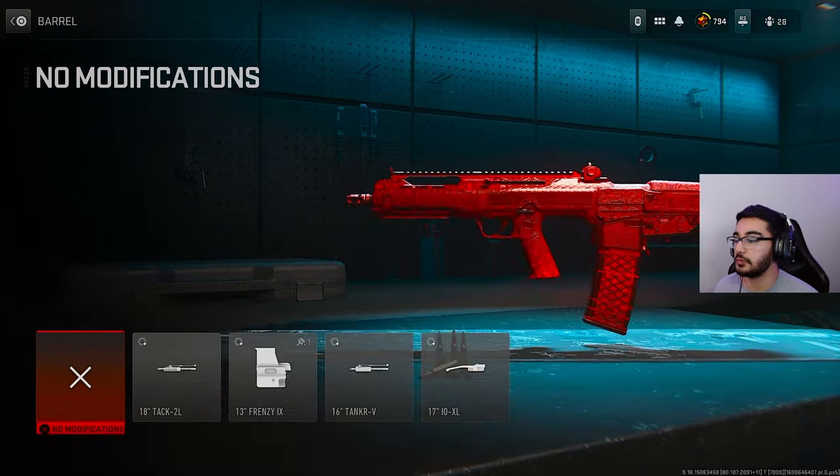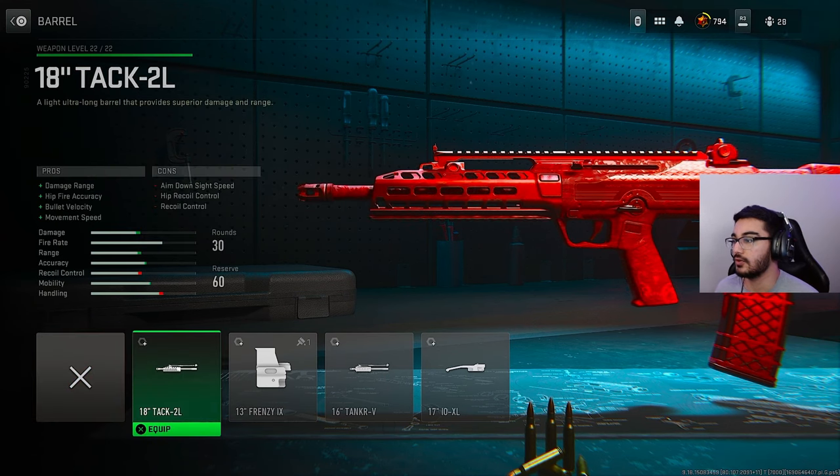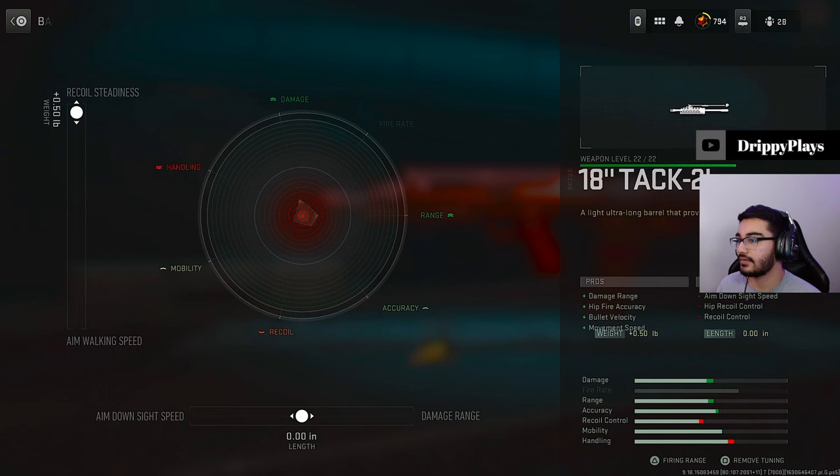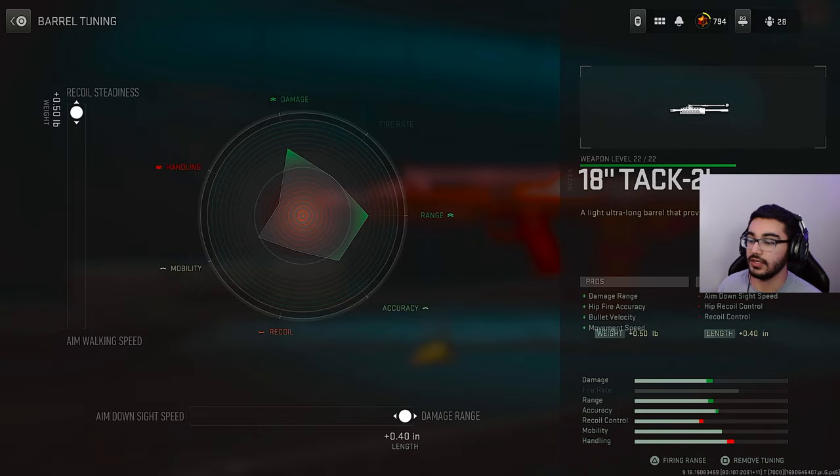For our first attachment, we're going to come up to the barrel and put on the 18-inch Track 2L barrel, which maxes out that damage range, hipfire accuracy, bullet velocity, and it also gives us movement speed. For tuning, we're going to go for max recoil steadiness at 0.5 pounds, and then for damage range, we're going to max it out at 0.4 inches.